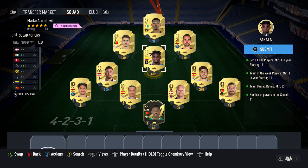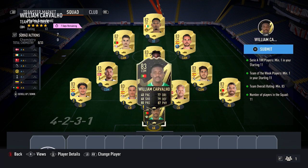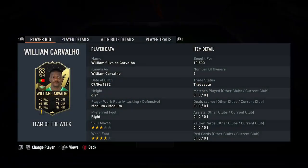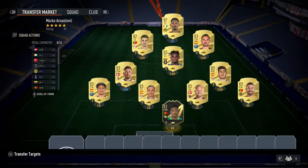With the requirements, you need to make sure one is from Serie A, so Zapata — very easy to pick up at a good price. You also need a Team of the Week card, so go with the cheapest 83 or 82, like Carvalho. He's currently very easy to pick up at around 10,500 on the market.